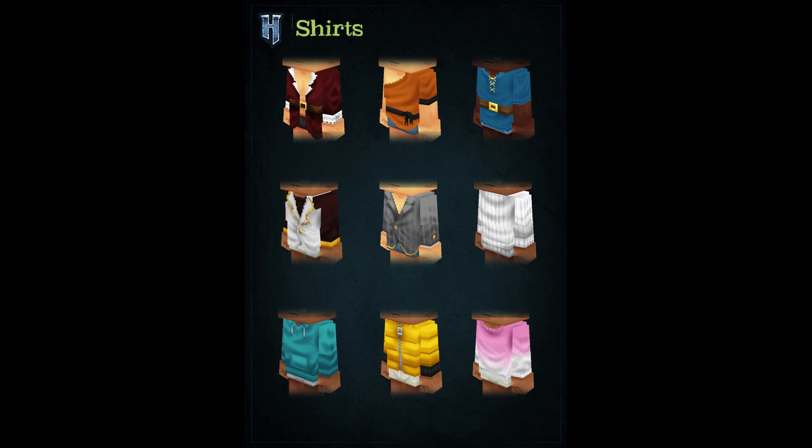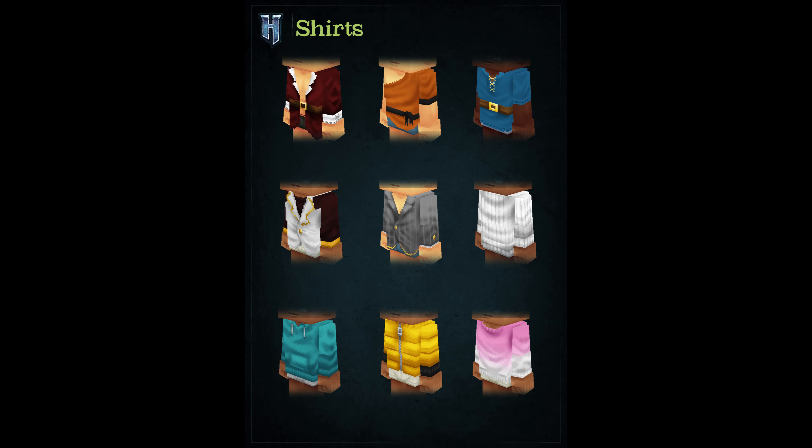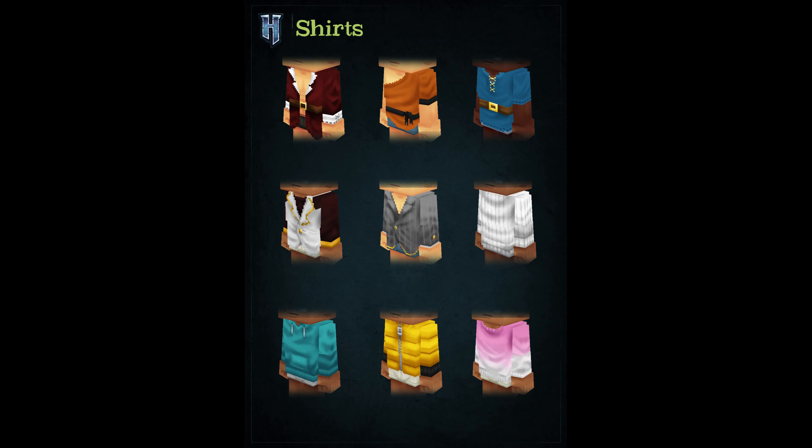Another very important detail about the garment is the fluidity in long clothes like coats. They are animated as you move.